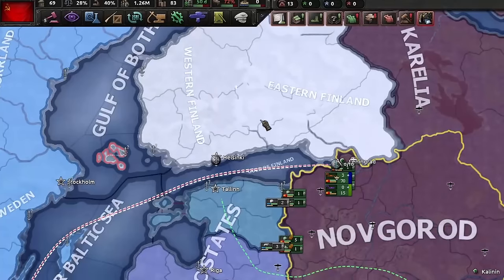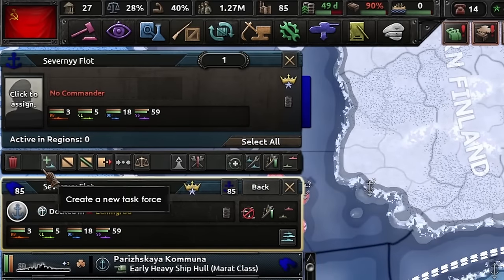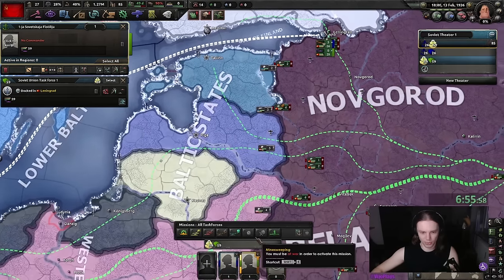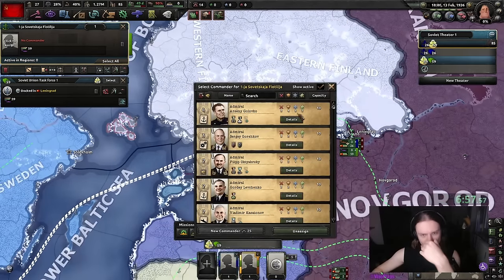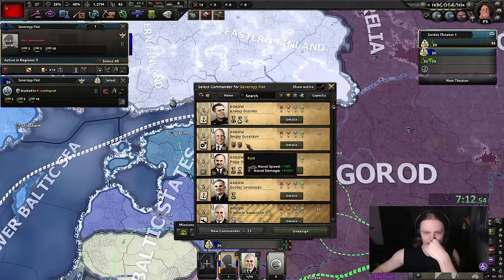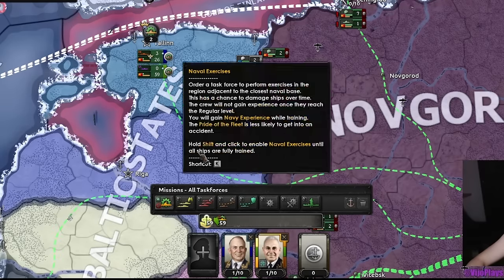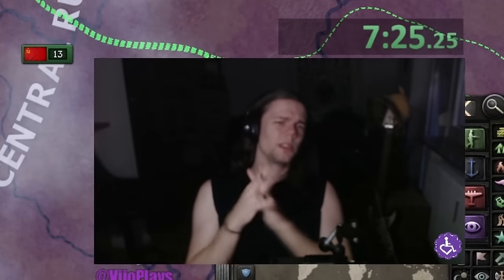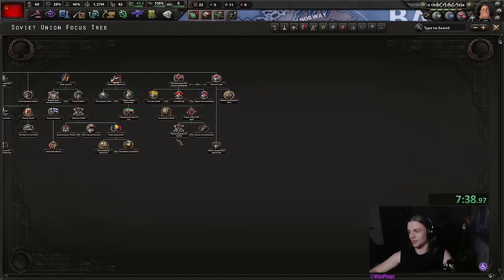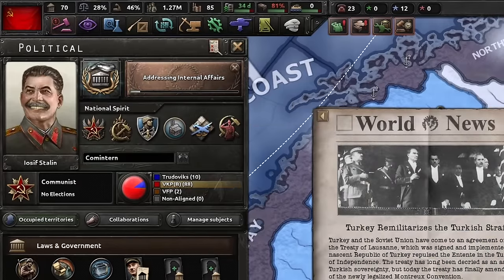Now that the navy is stacked in Leningrad, drag over the boats and press G to stack them. Select all, create a new task force, click on all submarines, select them and split them off to a different admiral. Put the submarines on the Sea Wolf Kasatanov, and for the rest get the bald admiral and shift left click both for training until level three. I don't plan on using the navy but we have the dockyards, so who cares.